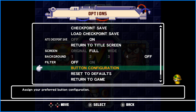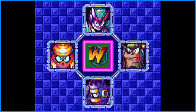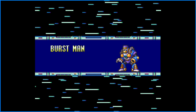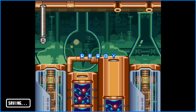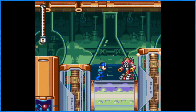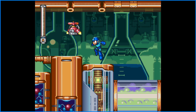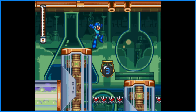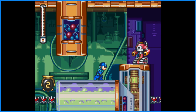Yeah, this is being played on the Legacy Collection — I think I can configure the buttons. Okay, yeah, it just took me out of the first level. Alright, this is the guy I wanted to pick first: Burst Man. Yeah, it goes first Burst Man and then Cloud Man. This is much better. I thought the B button was only just for the sliding.